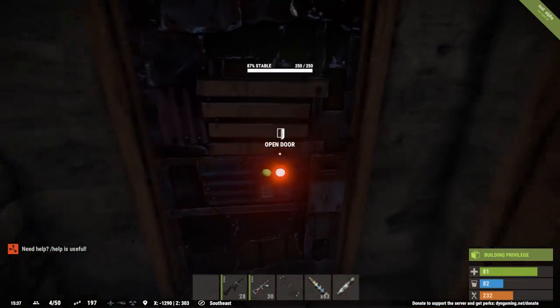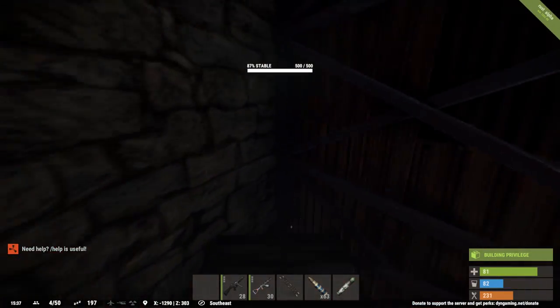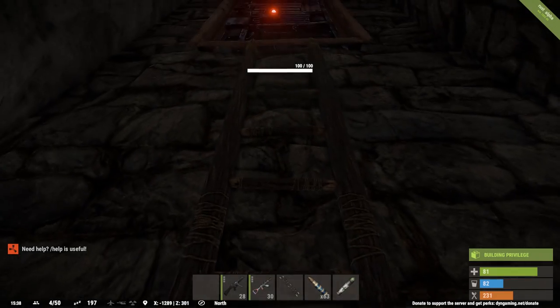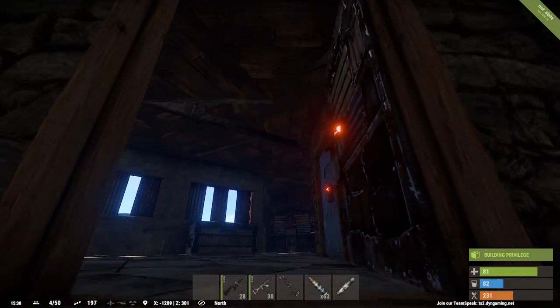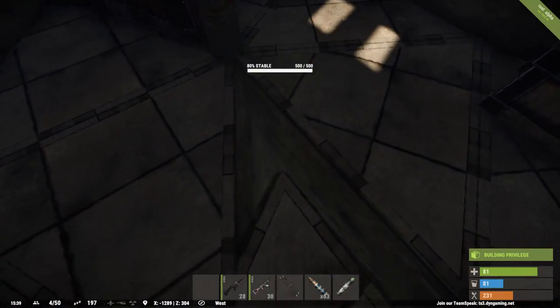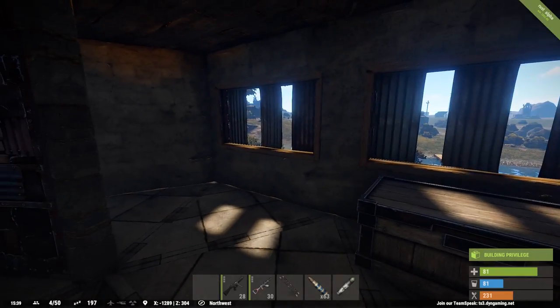The entire bottom here is honeycombed and the only way up is a box ladder jump, so we can destroy the box and the ladder in the event of a raid. We destroy the ladder every night before bed. Down here you can see that's all honeycomb — the whole thing is honeycomb.